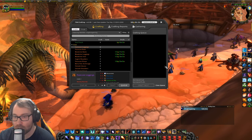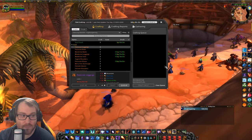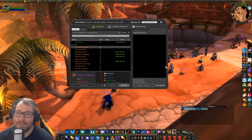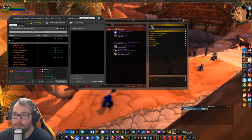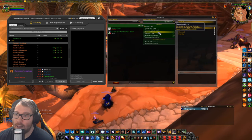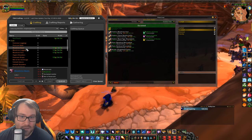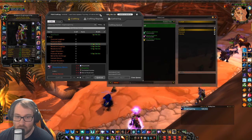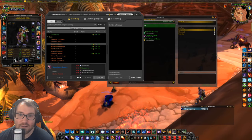I'd recommend getting these recipes — otherwise it's not really worth having tailoring on a max level character. You need to grind the reps and work toward them to reap the profits. Two of the biggest reputations for tailoring: first, the Zandalari Tribe — get them to Revered to unlock the full Bloodvine set. Every caster uses it, it's their BiS right now. I've made tons of these and people tip 10 to 20 gold per set, which is really nice. I'm using it on my mage right now.